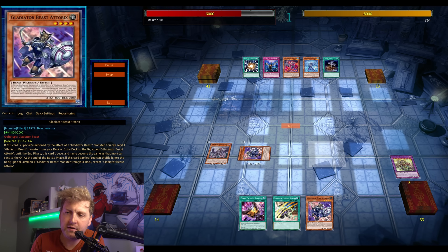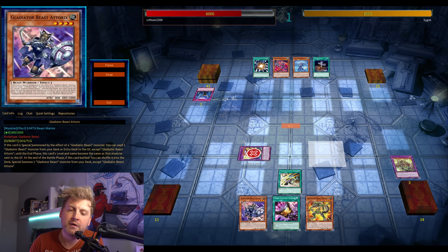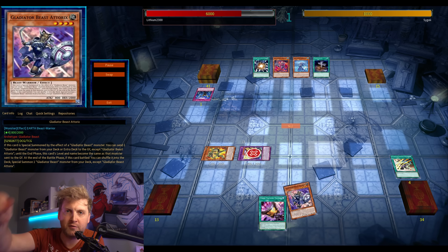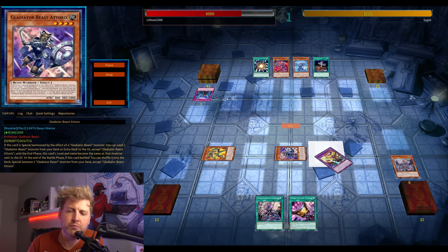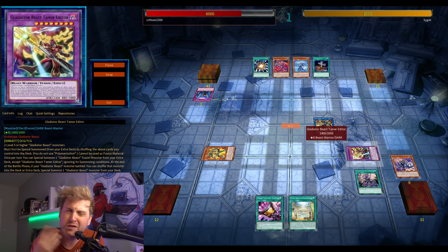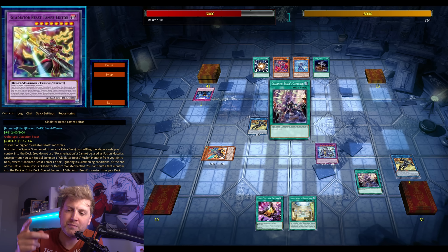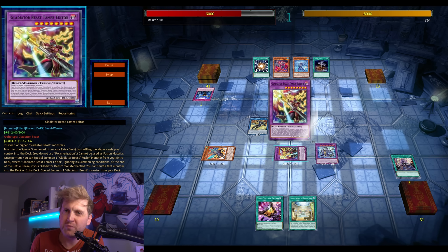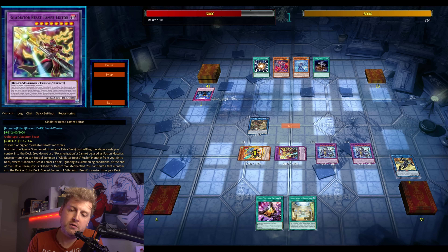Test Bear — in theory it sounds solid but in practice it feels mediocre. The big restriction is that you can special summon it from hand if you control a GB monster special summoned from the deck or extra deck. If your opponent has Ash, they'll Ash it — you're losing two cards against their one Ash, which is awkward. But if it resolves, it special summons two from the deck, which is kind of disgusting.